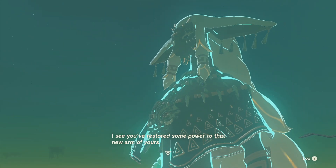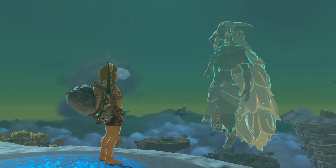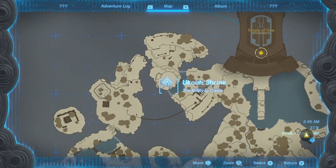After completing the third shrine, Rora told us we should now be able to enter the Temple of Time. I wanted to fast travel to a nearby shrine to get back faster, but we haven't unlocked fast travel yet, so we actually have to walk over to the Temple of Time.